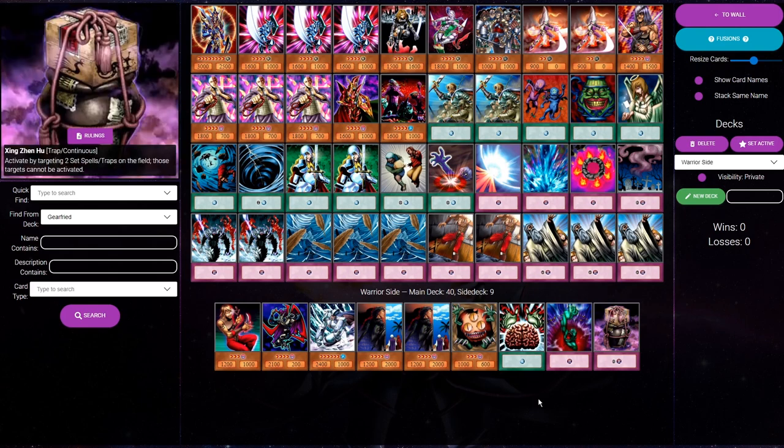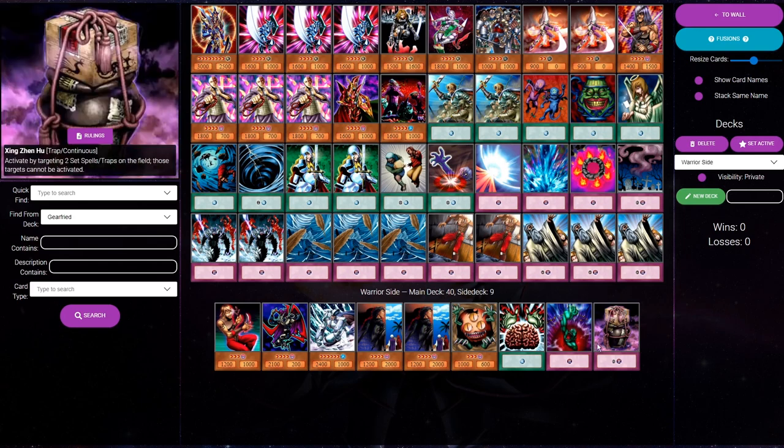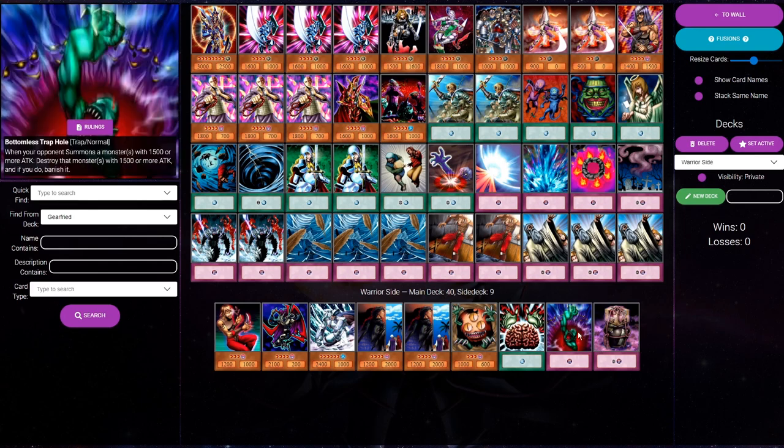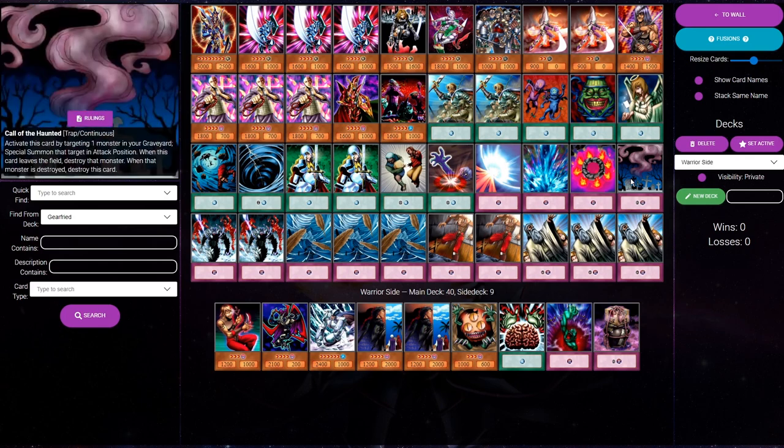I'm not saying you have to side these exact cards for the warrior mirror — most are fairly standard. The standout is Bottomless Trap Hole. I like it right now because a lot of people are siding Mobius versus warriors, so we can use that to catch people in the warrior mirror. You also have decks like monarchs that might side in Mobius versus you. With zombies, you can use Bottomless to hit Ryo-Kokki so they can't Book of Life it back. And in the warrior mirror, if you Bottomless something like Blade Knight, they can't bring it back with Prior Call.